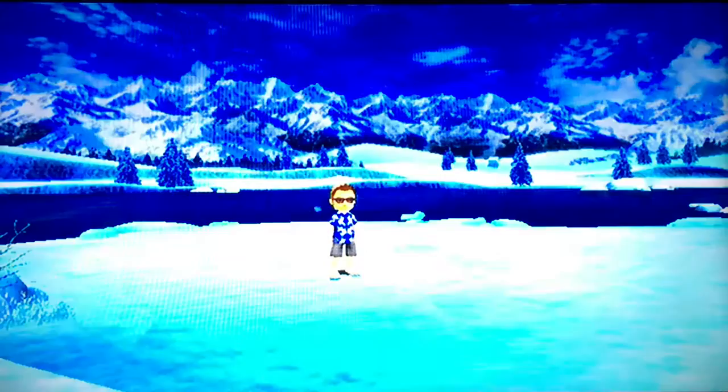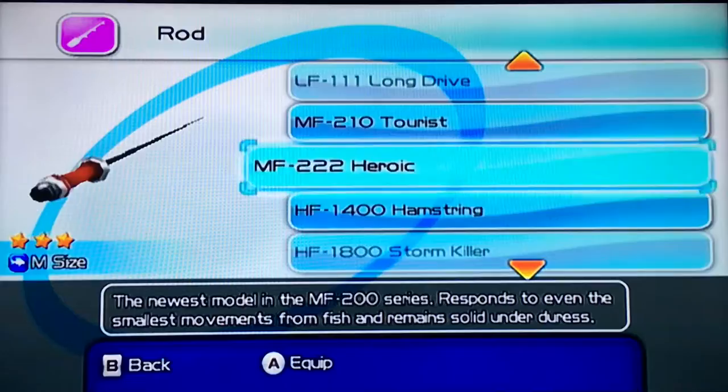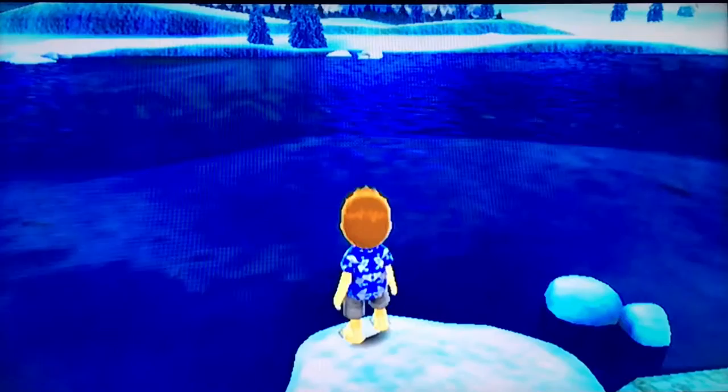I'll walk over here to this little peninsula on the left, and I'll select the Heroic and the Lunker Keeper, and the Quick Hitter Regular. I can see a bunch of fish out there, so I'm just going to cast out and see what the first thing that bites is.